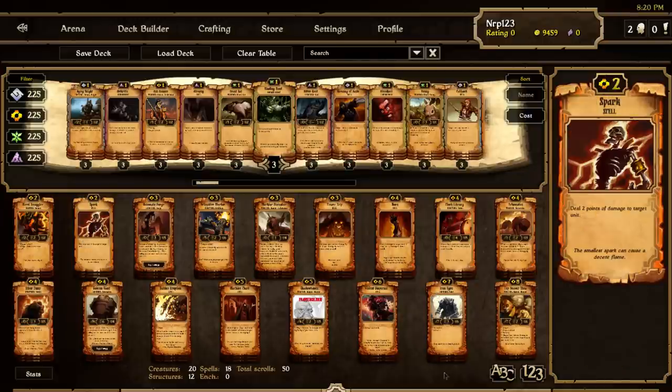I have spark in this structure energy deck. I took more of a late game approach with a lot of big units, so you're going to want that low cost removal to stay in the game early on.